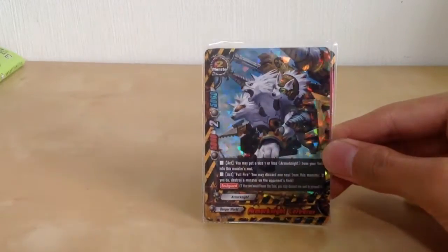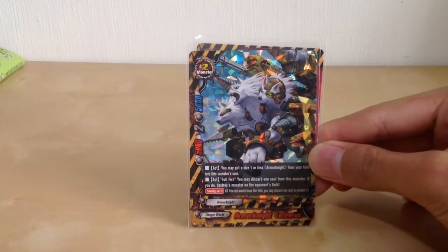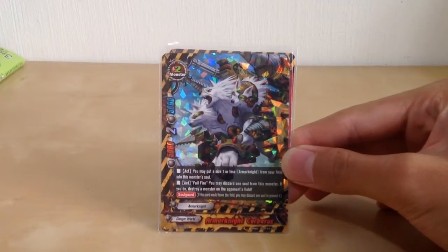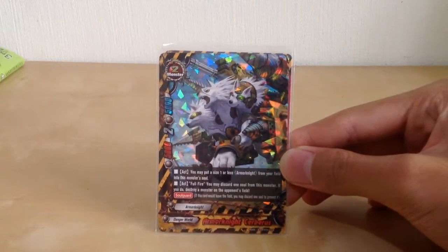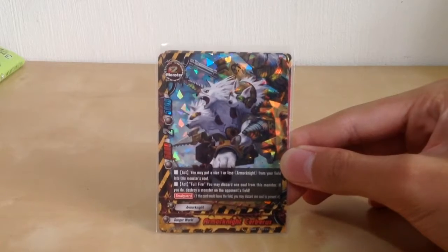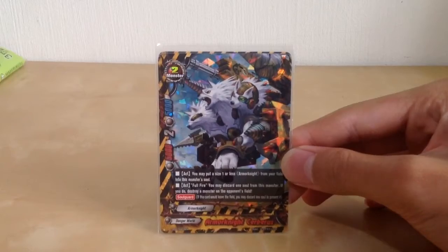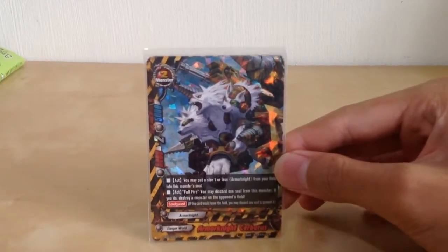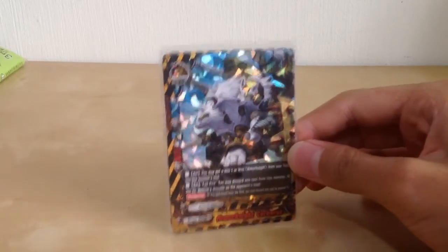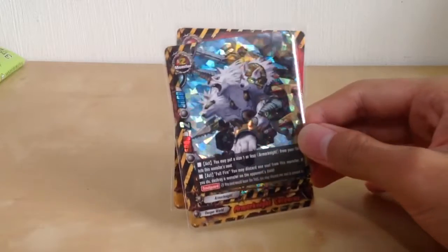Our buddy is Ammonite Cerberus — just the normal Cerberus. He doesn't have a core cost, and you can just put a size 1 or less Ammonite from the field into his soul. You can discard one soul to destroy a monster from an opponent's field, which is actually very good. You can stuff all the size 1s inside and just continue destroying monsters. It also has soul guard, so if you do not wish to destroy an opponent's monster, you can just stack souls and put him in the center.